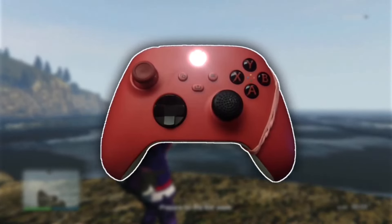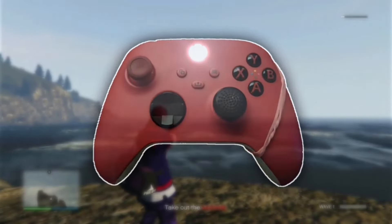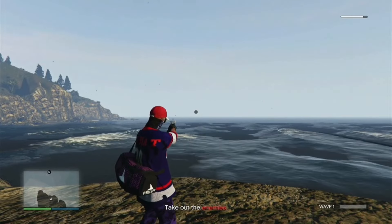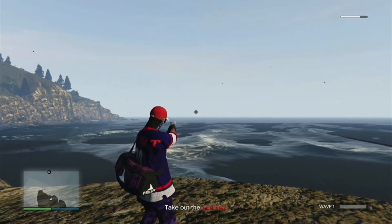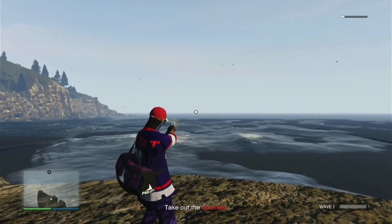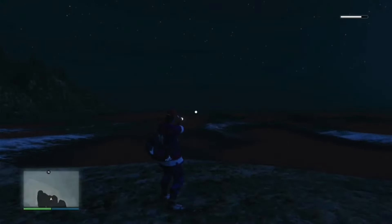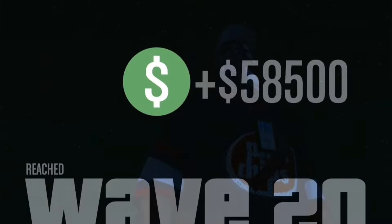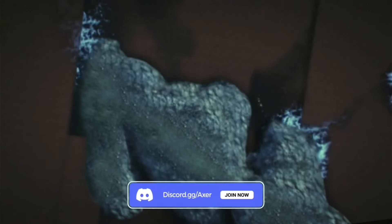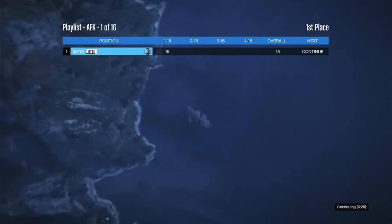Get a rubber band and pull it around your controller trigger. This is how it should look — I'm showing an image of my controller with the rubber band around the trigger. You want to essentially just shoot into the distance for a solid 20 minutes and wait until every wave in the mission is finished. There are about 20 waves and each wave takes about one to two minutes. Once you finish wave 20, which took us about 20 minutes, you should earn around 58,000 and a good chunk of RP.